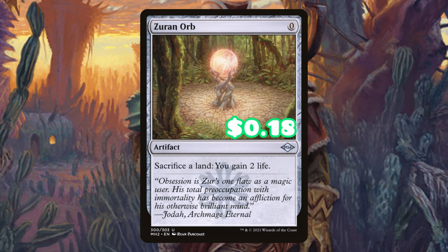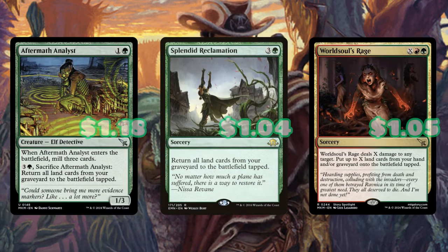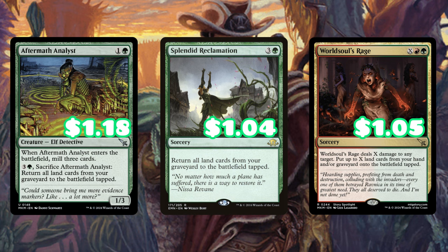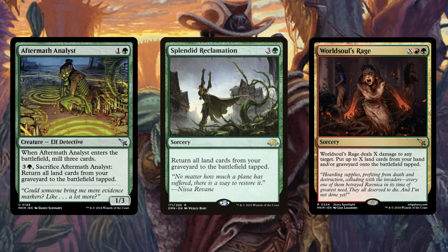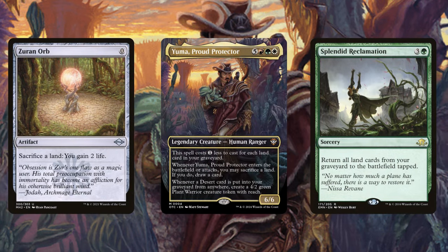Zoron Orb is not as flashy but it is very efficient. We just sacrifice all of our deserts, and then we can cast one of our several ways to get all of our lands back from the graveyard. Aftermath Analysis, Splendid Reclamation, World Soul's Rage — we even have stuff already in the deck that does that. I just wanted to add a little more because this is going to be the main game plan of the deck.